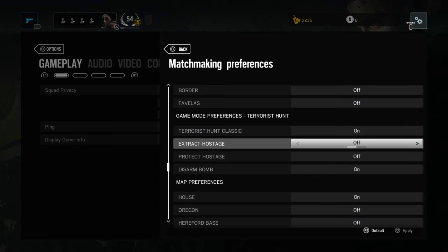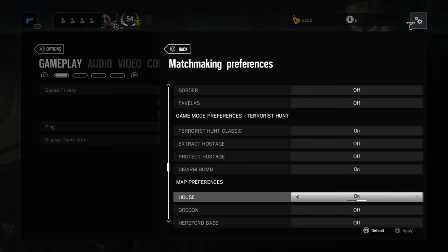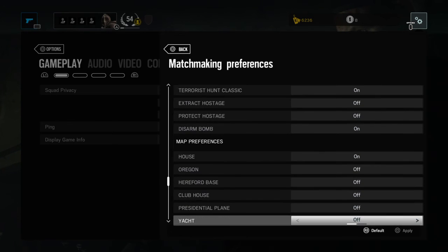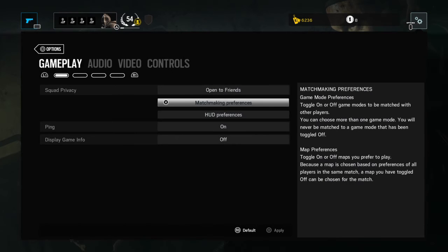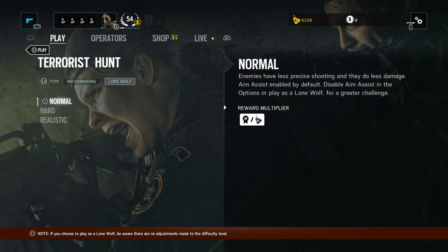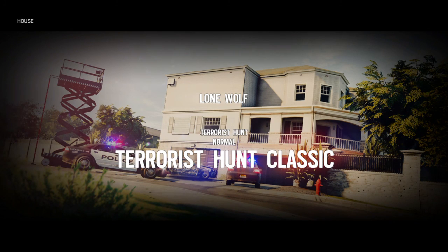So it's going to be Terrorist Hunt Classic. I like the map House — it always goes on House when you play it. So I turned off all the other ones right here. Set it to Squad Only, not Lone Wolf, and it should give me House. There you go — Carousel Classic on House.